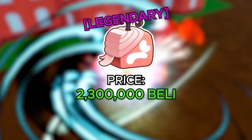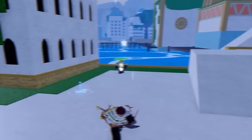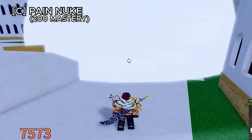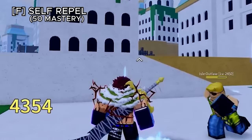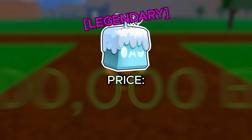The pain fruit costs 2,300,000 belly or 2,200 robux. Heavy pain shoots a white projectile that drags enemies and deals decent damage. Pain barrage shoots multiple small white projectiles. Pain nuke summons a huge paw you can aim — on contact it expands dealing heavy damage. The V ability, torture, shoots a red paw that applies tick damage on hit. The movement ability, self-repel, lets you dash forward fast similar to the rumble fruit movement. A pretty decent fruit overall.